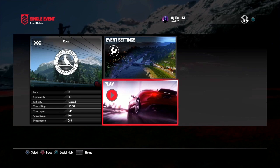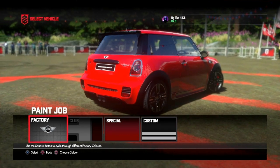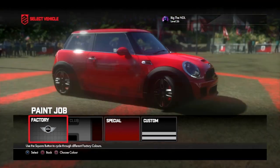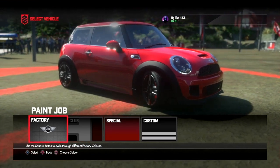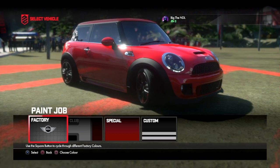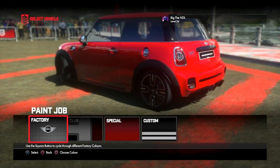Let's get straight into this one. As you can see: 8 laps, 10 opponents, legendary difficulty. Today we're using the Mini Cooper — we're going to start from the slower cars and build up to the faster cars. So this episode is the Mini Cooper in red, because my colour is red. Let's get straight into the race.